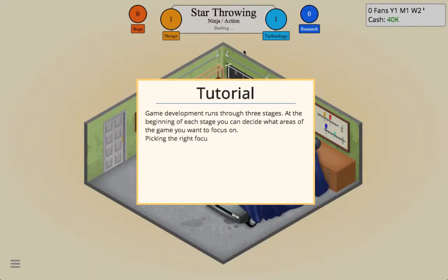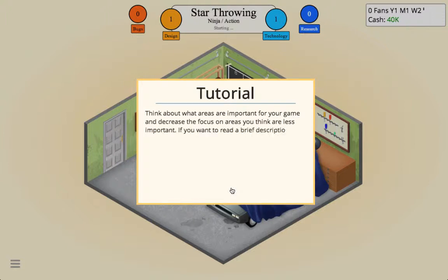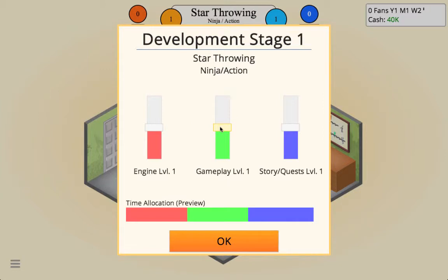Game development runs through three stages. At the beginning of each stage you can decide what areas of the game you want to focus on — picking the right focus greatly increases the points you generate. Think about what areas are important for your game. So we want Story and Quests to be a little bit important, gameplay up, and we need a good engine too — I think that's good.